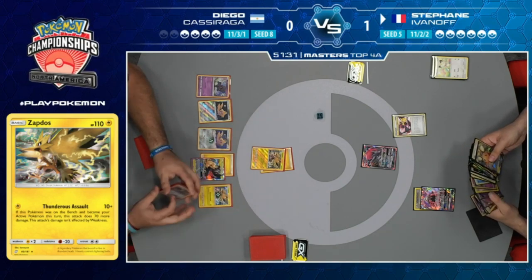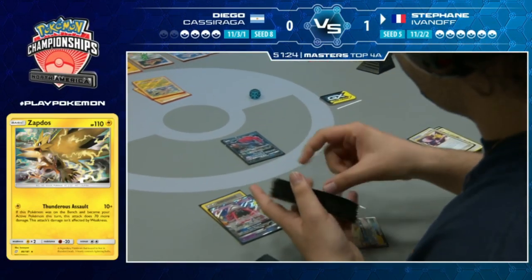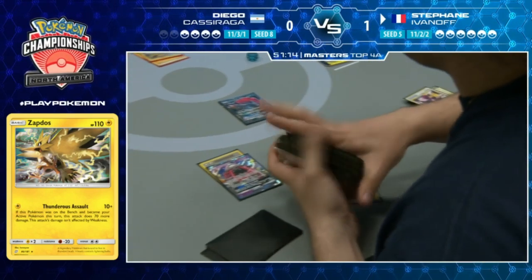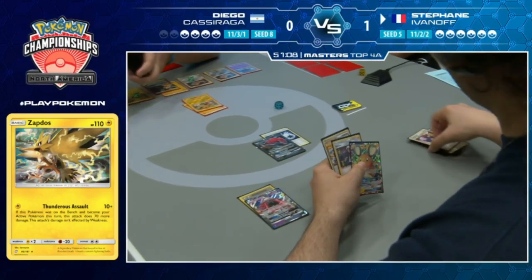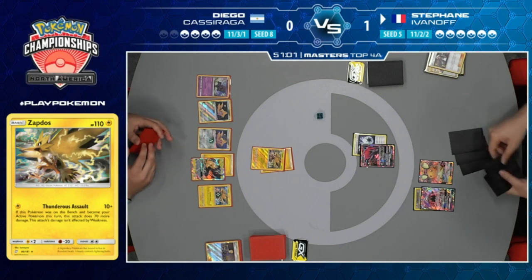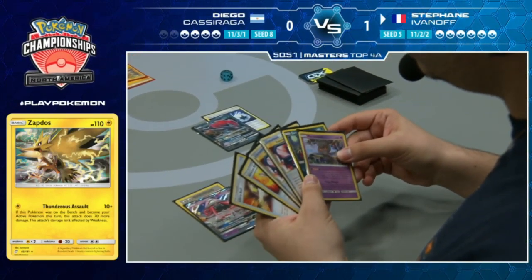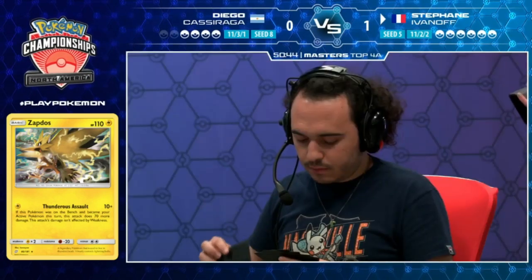Since the Meowth is knocked out, the Dedenne might take that bench spot. Stefan has Triple Acceleration Energy so he can attach that to the Zoroark and maybe take a knockout on the Zapdos. Stefan is going to have to go for that Stinger GX play eventually - Diego is going too fast, he needs to change the game up. Dedenne uses its ability to draw six new cards.